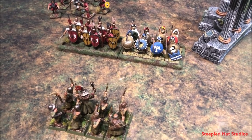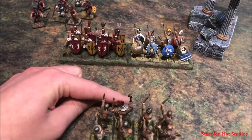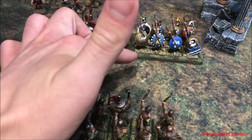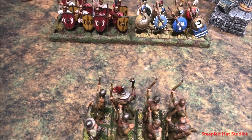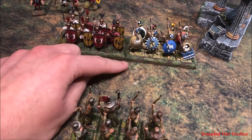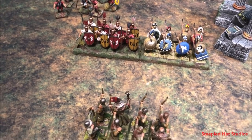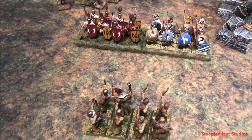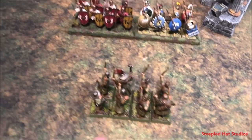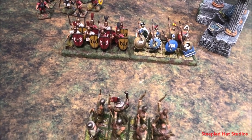If these two units — hoplites and Hastati — are heading towards the Bretonnian archers and they're pretty much equal distance from the center front, you could tell your opponent you're shooting at both units since they're not engaged. You just divide the amount of attacks between them. If you've got enemies equal distance apart and can't determine which is closer, you can divide your attacks — so if these guys have two long-range attacks, you can throw one on each.